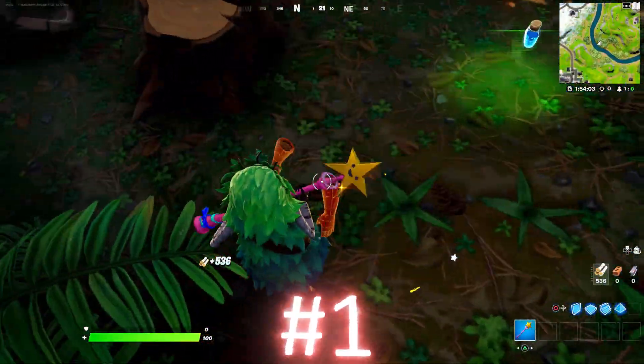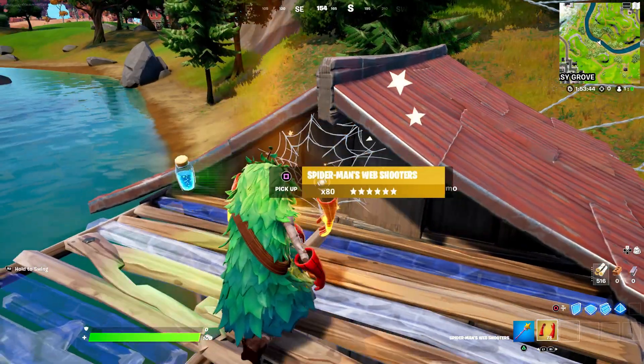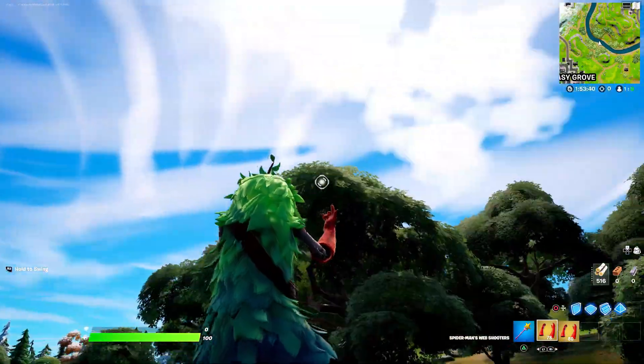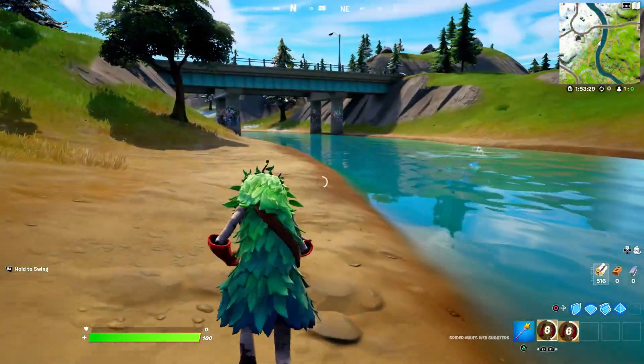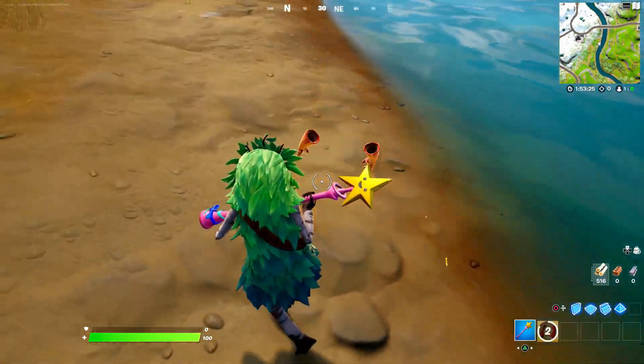For our very first easter egg, you can now actually stack mythic weapons. Before you couldn't stack these mythic weapons, but now you can actually stack the Spider-Man mythics and just have 5 in your inventory at once. I think this is pretty cool because before it just decreased the amount of webs you had, but now you can actually stack mythic weapons.